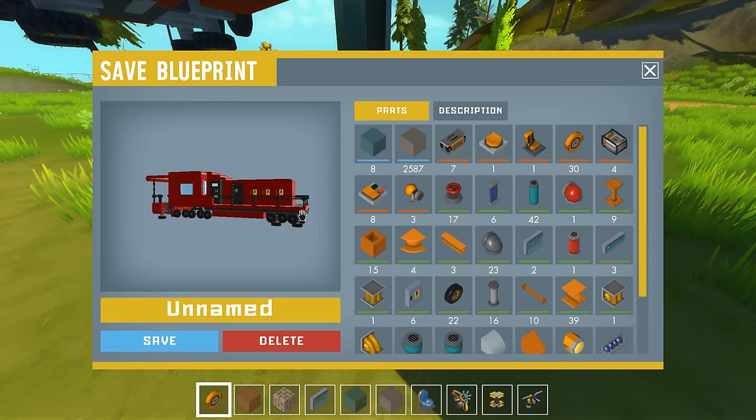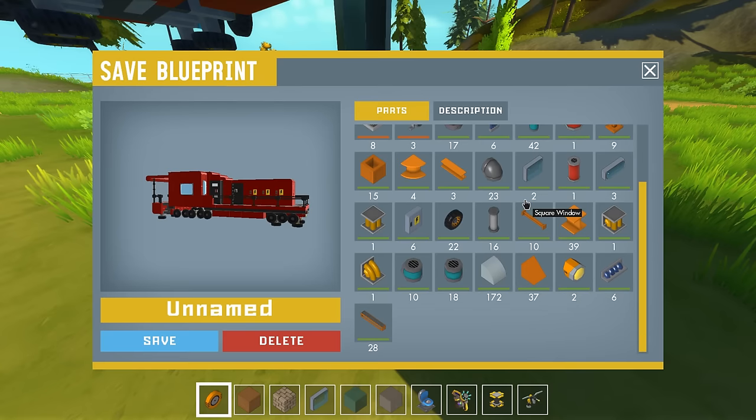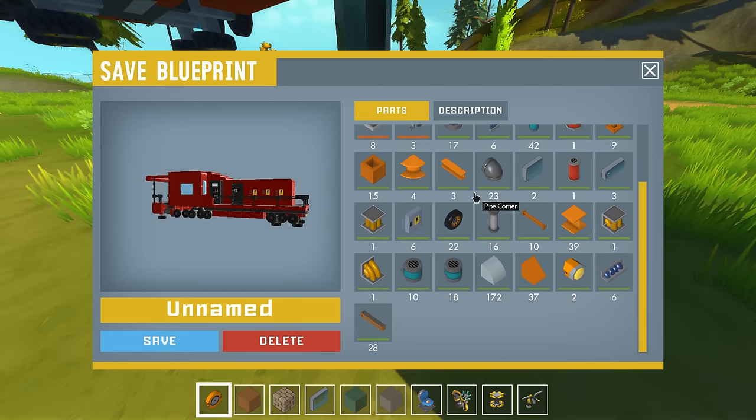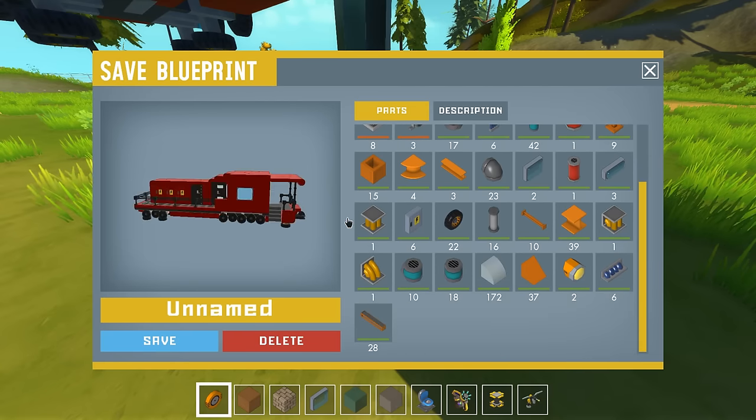Nice. So now you can see that we have a ton of stuff here. These are the materials that we use — we use a lot of materials. We use only one button, and that's the honk. Obviously. Now we can save this.